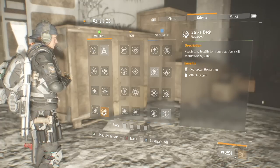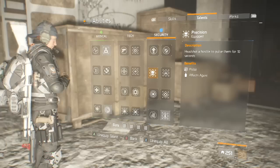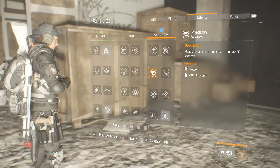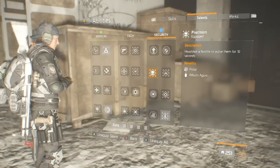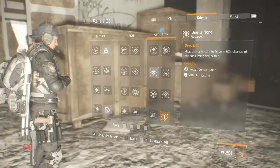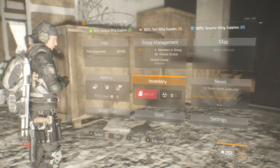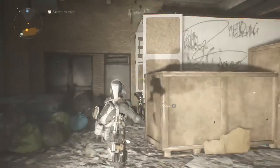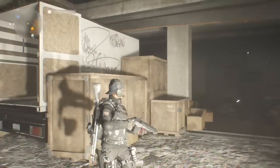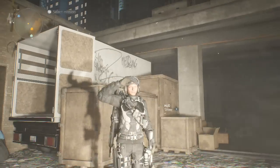My talents — I'm rocking triage, strike back, precision, and one is none. The reason I'm rocking precision is because whenever my pulse is down and I still want that damage, I'm still going to be able to get that little extra damage boost by using precision. And one is none so I can keep those headshots popping. That's pretty much the gist of this build — I'm going to show you guys some quick gameplay of this build in action. It's a hard-hitter build, I hope you guys enjoy it.